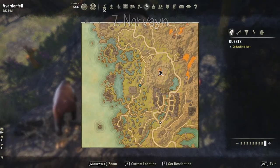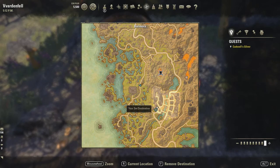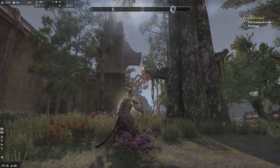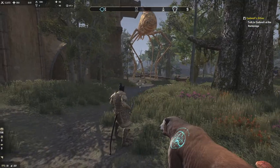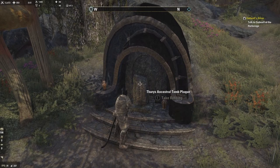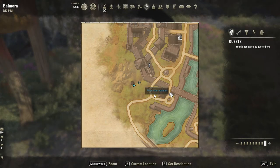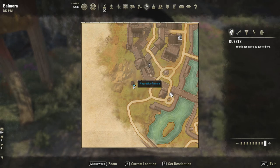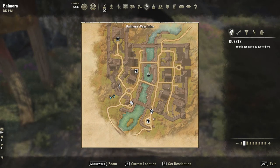Number eight is just outside Balmora, right there. From here you can see there's another Siltstrider station — they're massive, pretty cool. This is number eight, the Theris. It's very easy to find once you're looking at the Balmora map. There will also be a wayshrine over here.